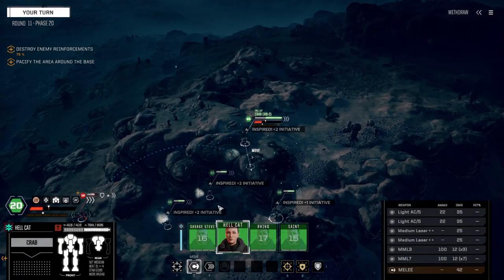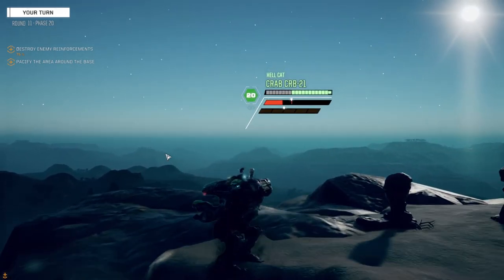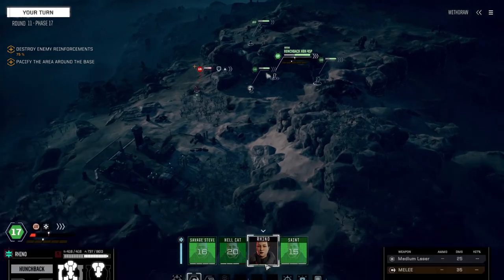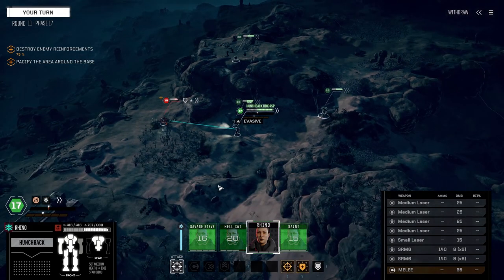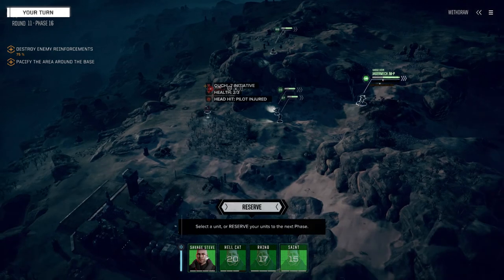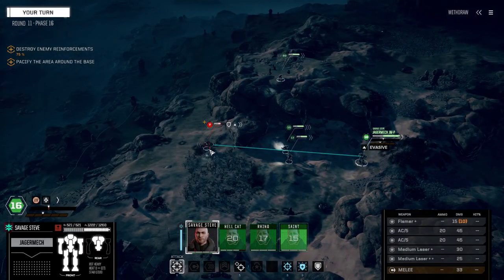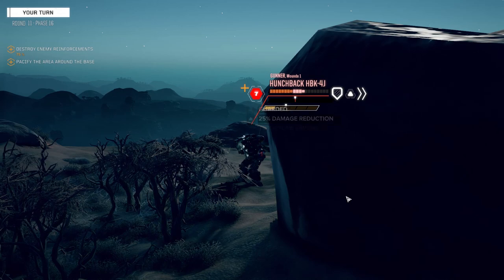Oh, we can go first. We can actually get a target on him from up here. Let's move over here and pummel him with MMLs again. Target blocked. Just kind of hoping for a head hit. Let's just get out here — he goes on turn 15, we go on 16 and 15. Let's do an offensive push on him, try for a headshot and fire everything. So we all go before him. Headshot, nice. Alright Steve. Let's fire on this guy — can we take the torso? Maybe leg. We don't really have the firepower to take a whole section of him out.